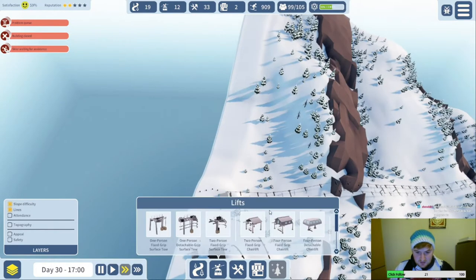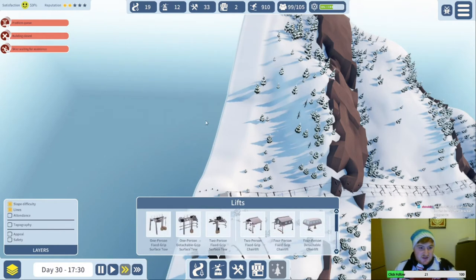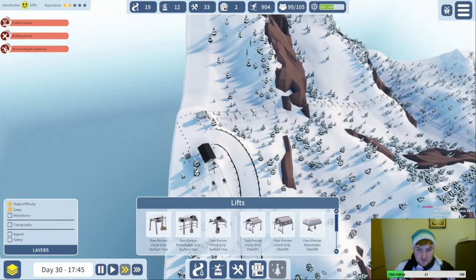Let's try demolishing it and building it again. I think the one big thing they need to do is get money into the game — get some sort of punishment for not managing it well, because like, we can have 170 skiers dying. I know it's unbalanced but it doesn't really matter.